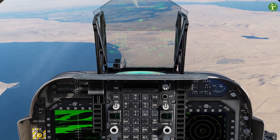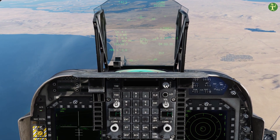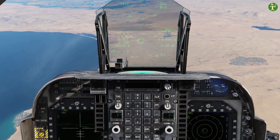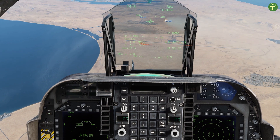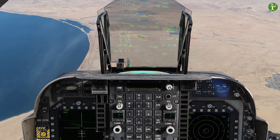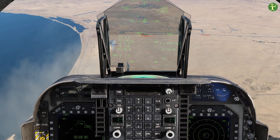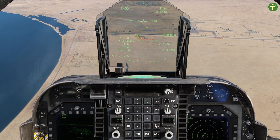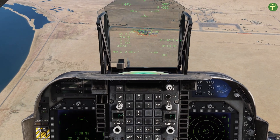That's a lock — but it's on something at the back of the trees, so I break that lock and pick one at the front. Good lock. Fire. Then I uncage the next Maverick, sensor select forwards, move the box to the far left. There we go, that's a lock. Fire Maverick. Uncage, sensor select forwards, move to the right-hand side. We've got these little Vs — aim at the bottom of a V. That's a lock. Fire.